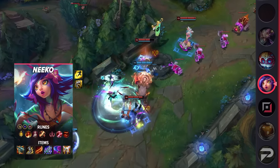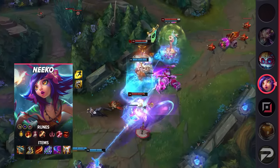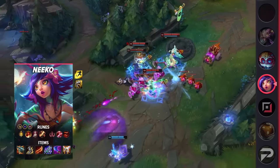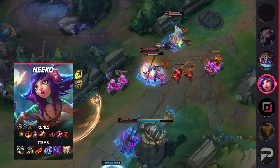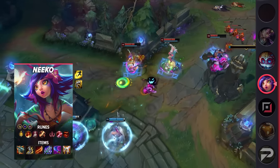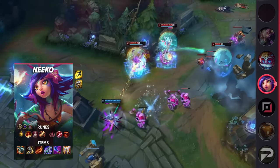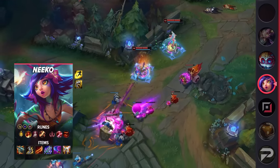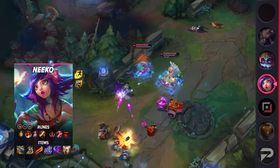Her items are Kraken Slayer, Berserker's Greaves, Guinsoo's Rageblade, Blade of the Ruined King, Wit's End, and Guardian Angel. This build provides a moderate amount of defensive stats as well, which is great considering the durability buffs we received a few patches ago. Exhaust is great for stopping those divers, and with the stats from Wit's End and Guardian Angel, you're usually able to survive any Assassin or Bruiser as long as they're not ridiculously fed.